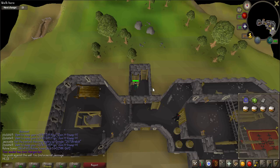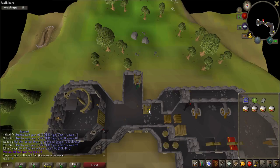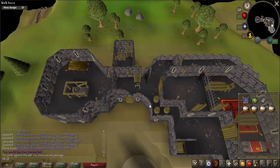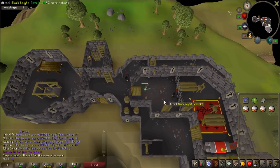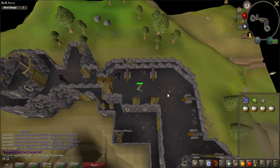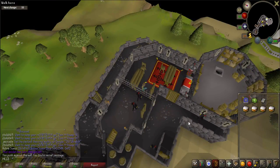Climb the next ladder. Use the ladder to the south to go down. Enter the room to the east and use a ladder. Climb down the ladder to the right.